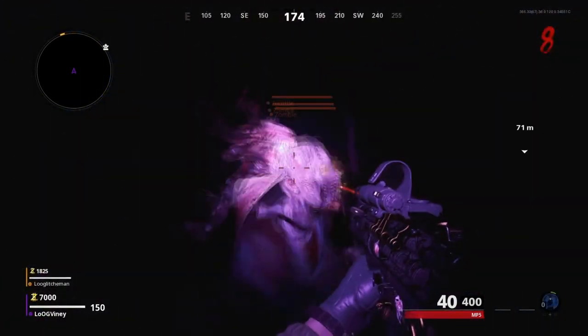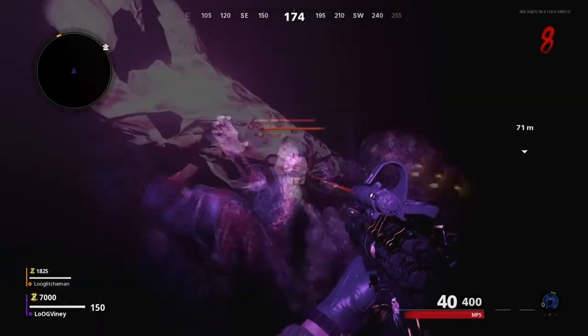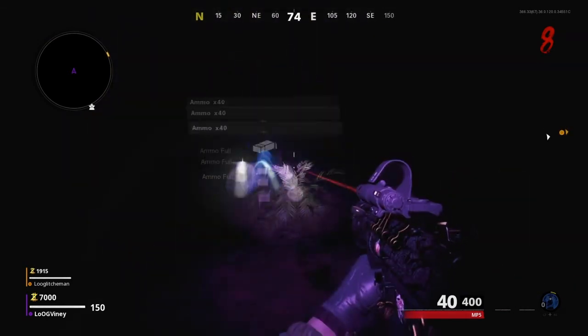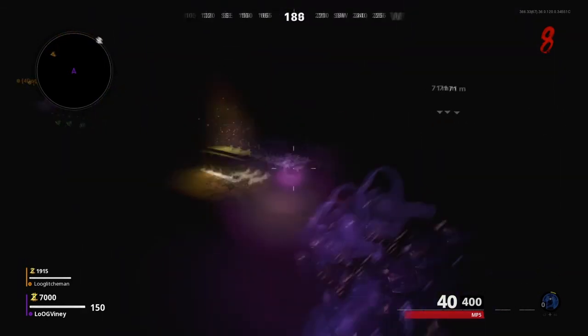Second tip for the day: if you do like using the monkey glitch and you throw it down, be careful because that will crash you and take you back to a black and grey arrow screen in the main menu.